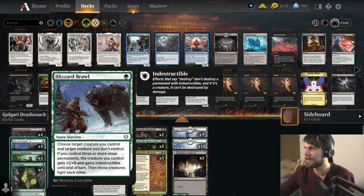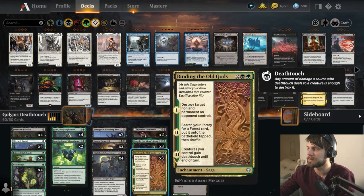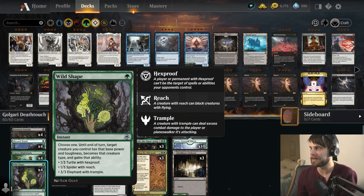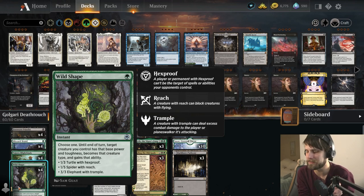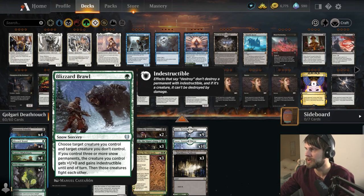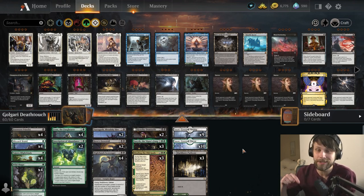We have quite a lot of fight effects, as you can imagine. Blizzard Brawl is in here, as well as Inscription of Abundance, both of which are fantastic in this list. We have Hero's Downfall to deal with creatures and Planeswalkers, as well as Binding of the Old Gods to deal with basically whatever we need. We also have Wild Shape — a one-mana instant that gives a target creature Reach, Trample, or Hexproof until end of turn depending on what you need. It's pretty fantastic. We're heavy on Snowlands because we want those for Blizzard Brawl. Mana can be a bit of an issue, but I think we'll be okay. Let's jump in — thanks again to JVillain MTG.